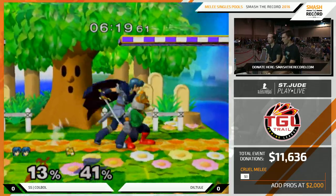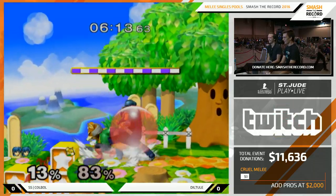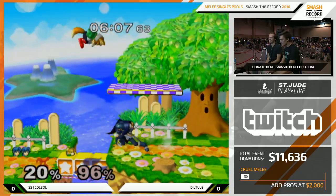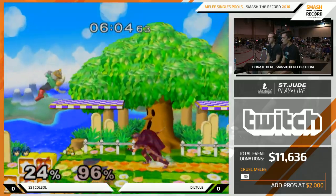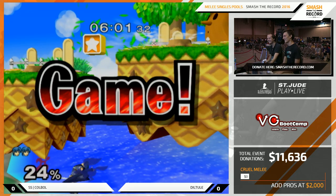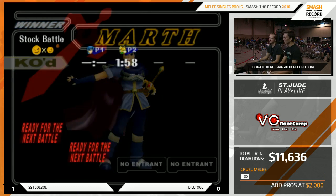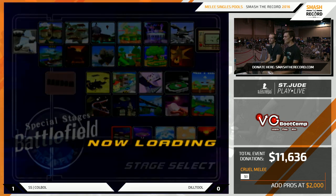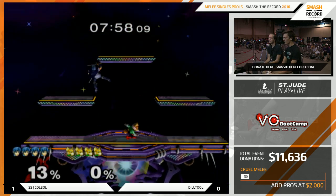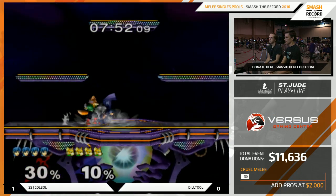This stage is not bad for Marth, even though it has a really small ceiling. The platforms cover more than two-thirds of the stage, so Marth can up throw and do platform tech-chases pretty easily. It's about the same height as Yoshi's platform on top — not very high at all, so really easy for Marth to reach with aerials or up tilts. He also has a good chance to do some chain grabbing in the middle. And of course, low ceiling means his up tilt can KO pretty fast as well.